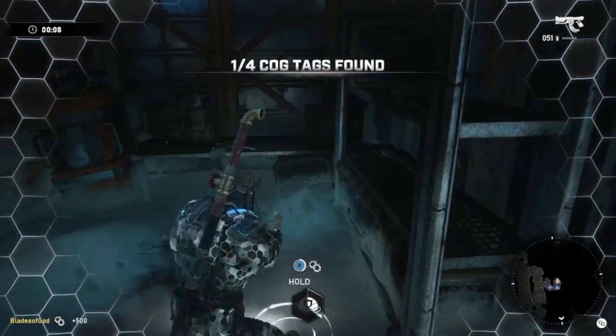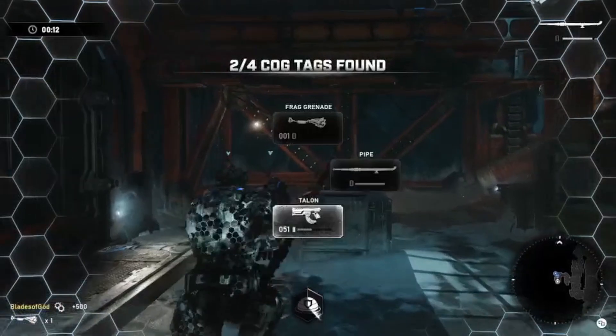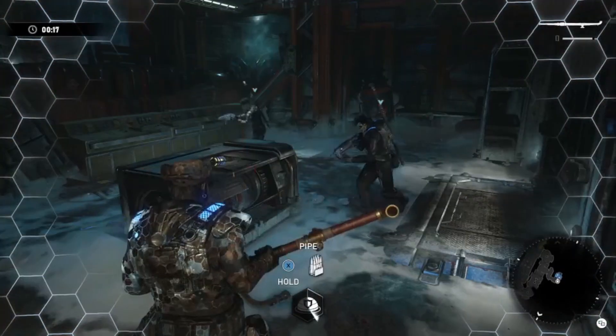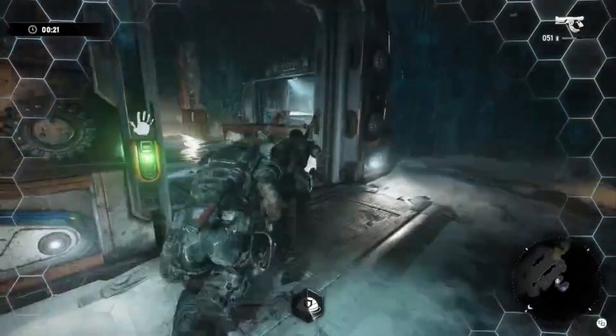The ammo room also gives you a couple of Flash Grenades, which on this map are very important. So pick up whatever you can — there's a Frag in here. Everyone's running Pipe right now because it does give you a little bit of additional melee damage.